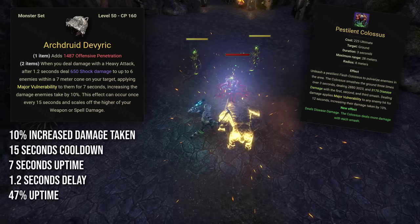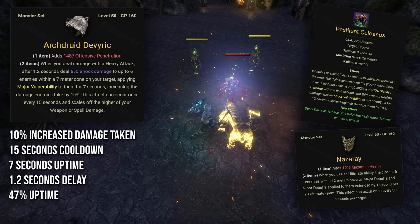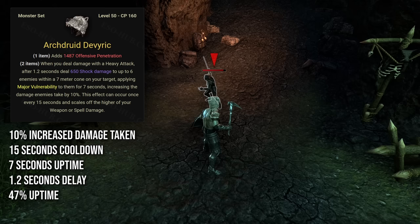In Trials this set is great in fights with a steady influx of new adds, like Bastion and Rakkhat, where it will help you constantly debuff new incoming adds — something you can't do with Nazarai. It's also great in trash if your Necromancer can't get their Colossus ready in time, and in pugs where you won't have a raid lead managing Colossus ultimates with Nazarai. You can also alternate 2 Archdruids for near 100% uptime of Major Vulnerability. Overall the hitbox is very unforgiving — if you proc it on an enemy and they move toward you even slightly, the monster set will not hit them.